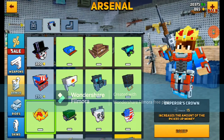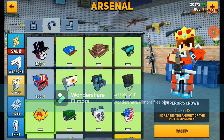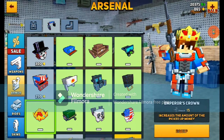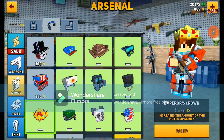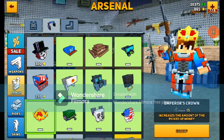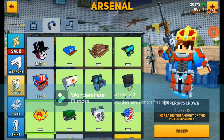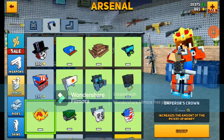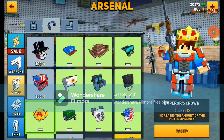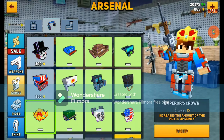On to headgear. First thing you're going to want to buy is the emperor's crown, because it increases the amount of picked-up money — those little green circles that appear sometimes when you kill someone. Money you get from rewards or chests does not get doubled, but it will double those green circles on the ground. Use it in single missions when you grind for rewards, because cash drops are a lot more common there. Definitely get the emperor's crown as soon as you can.